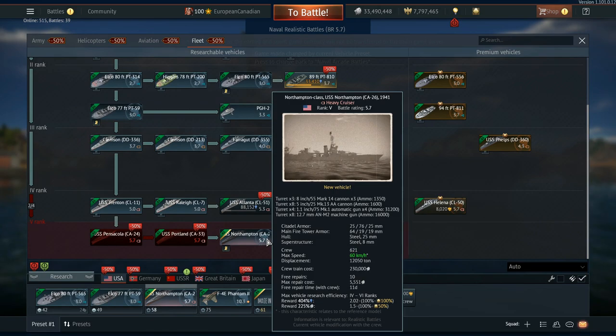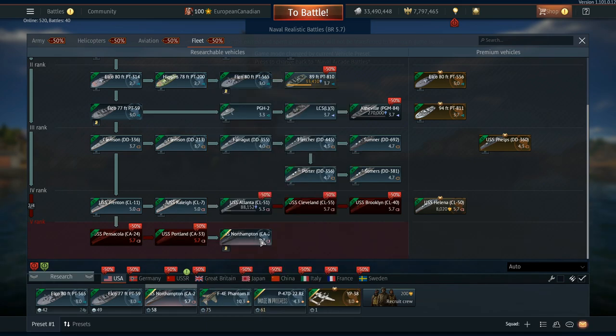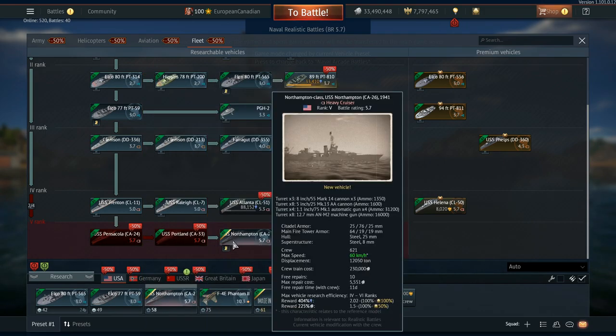I actually find it kind of weird where it is on the tech tree. If you compare the USS Northampton, or the Northampton class, to the Portland class — the USS Portland — the Portland just seems better in pretty much every way. It has more crew, it has more armor, it has more guns when it comes to its tertiaries. It pretty much does everything better than the Northampton, so I feel like at least these two should be swapped.